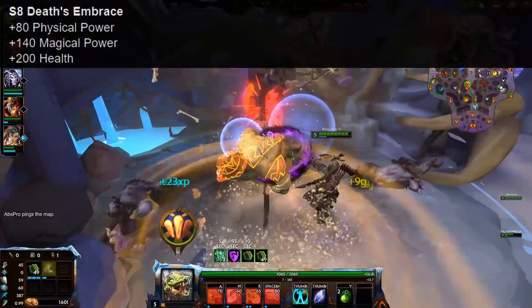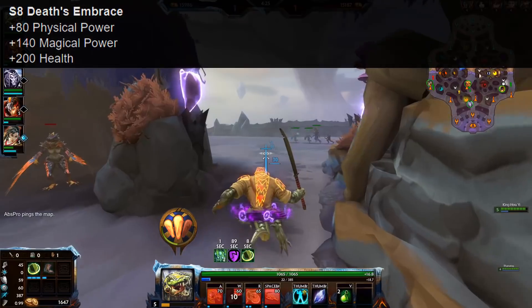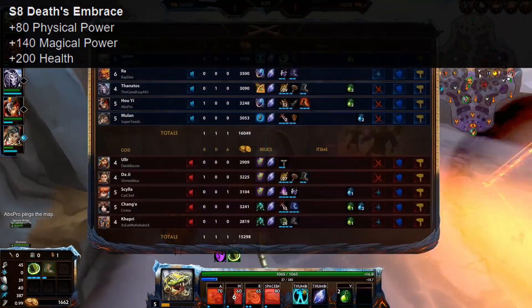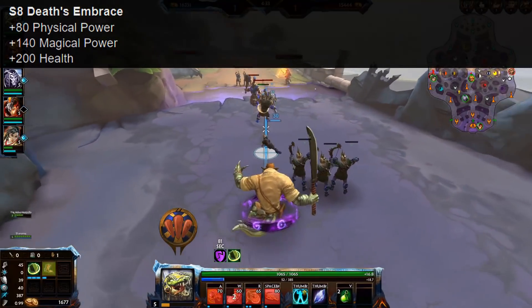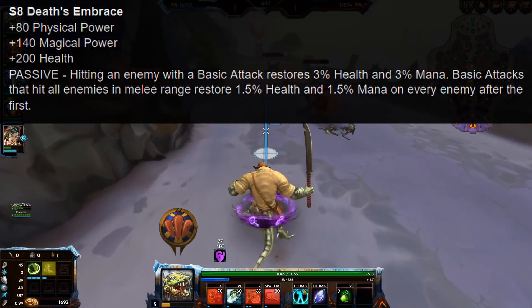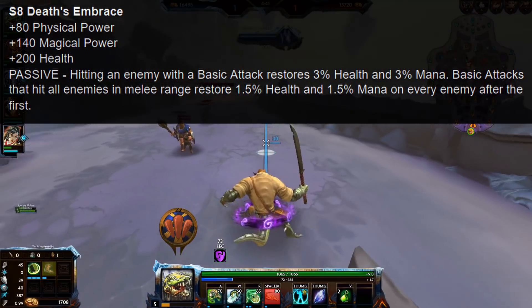The first upgrade version, Death Embrace, gets an adjustment to its values, with the physical power going up from 65 to 80, and the magical power going up from 85 to 140. So a pretty heavy power item now, and it also comes with 200 health. The passive is unchanged — it's still just an amped-up version of the lower tier Death Toll with a 3% restore respectively.